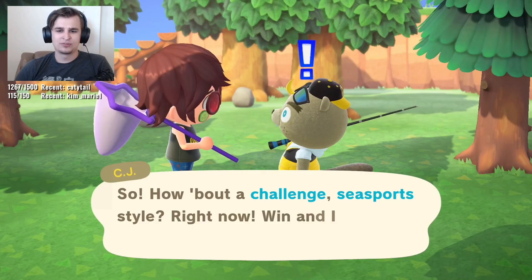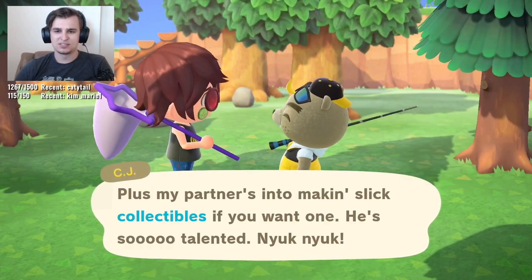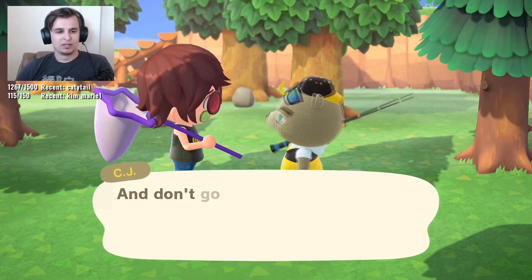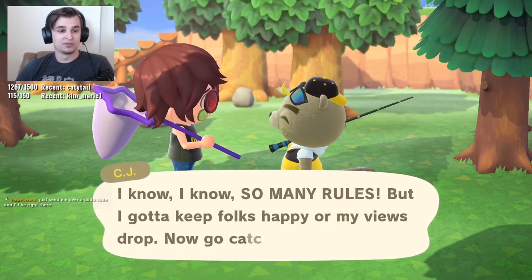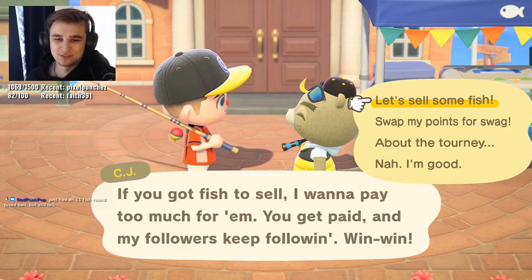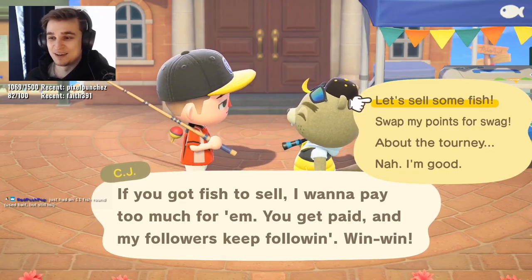Along with that, why can't people who are visiting your island interact with CJ? Only the island host can use CJ or Flick when he's on your island. I don't understand this at all. I don't know why visitors can participate in the bug and fish tournaments and yet not sell fish to CJ and Flick when they're in a town that isn't theirs.